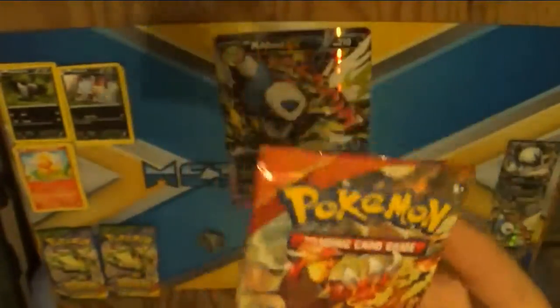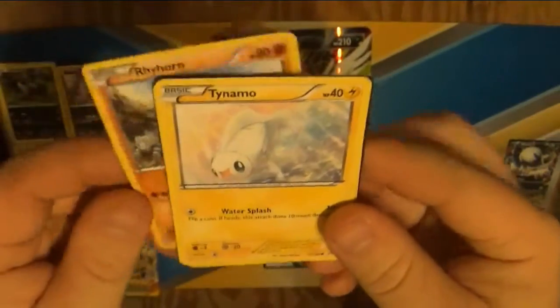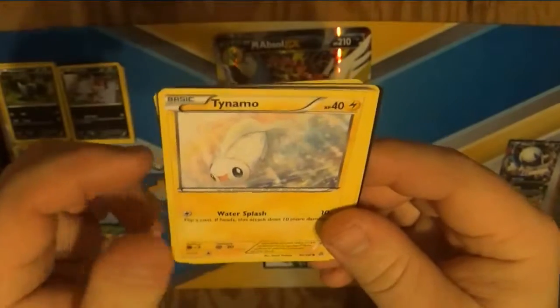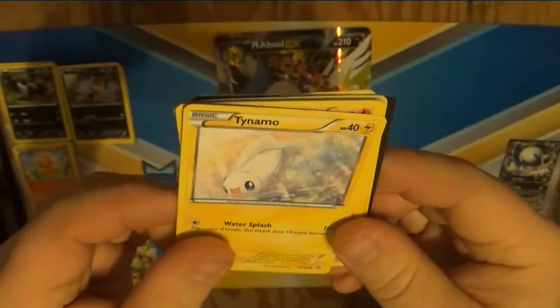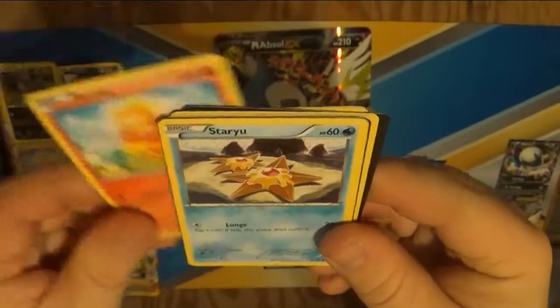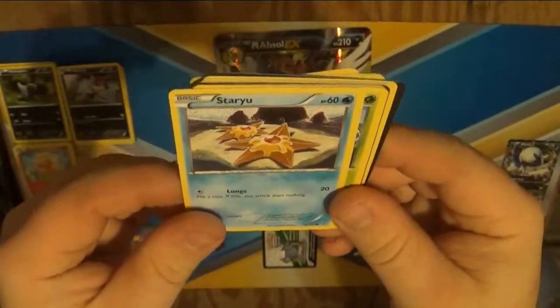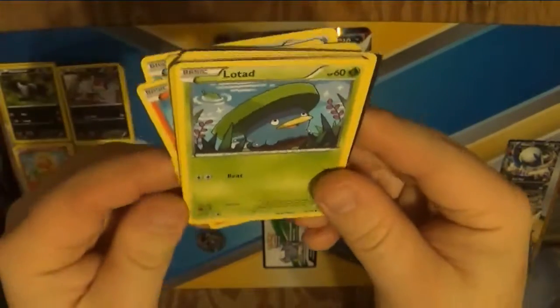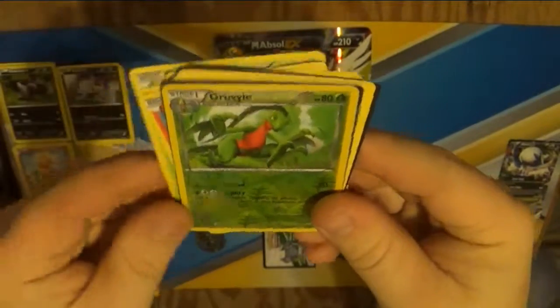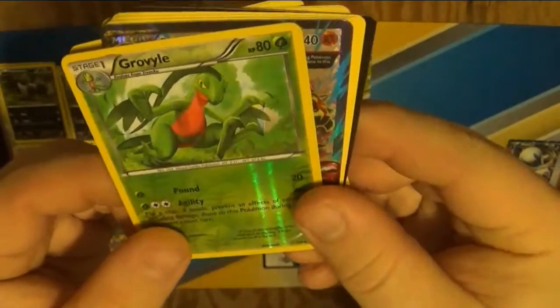That would be pretty cool. There's a Rhyhorn. A Tynamo — I think I have him already. Another Torchic. Staryu — oh, that's cool looking, actually. I like that. Lotad. Grovile and — oh, what's this? What's this fancy looking thing here?